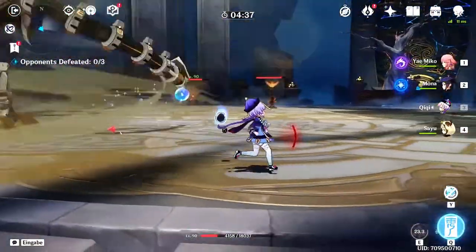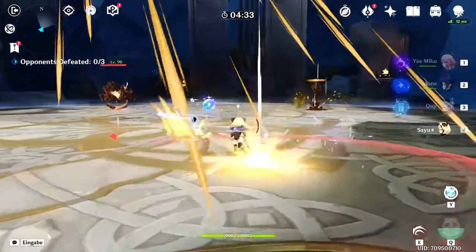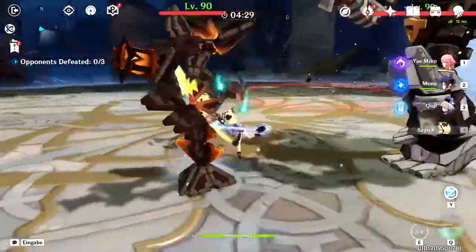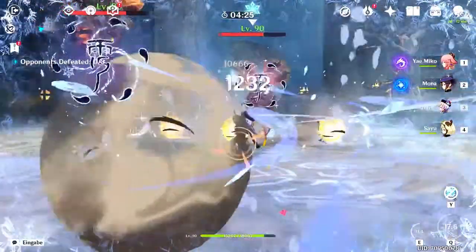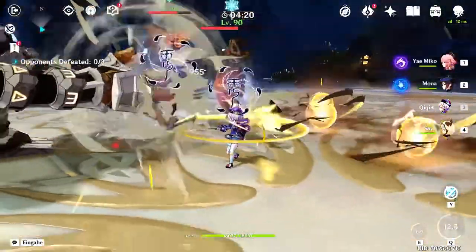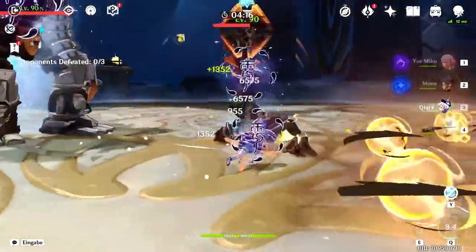The Ruin Grader is, despite his menacing size, probably the easiest enemy to handle here. His size allows you to pretty clearly see what he is about to do and gives you plenty of time to just move away. If you see any of his weak spots exposed — which are his knees and his head core — you can throw in a little hit there, but don't stress it too much as he is barely a pain to begin with.